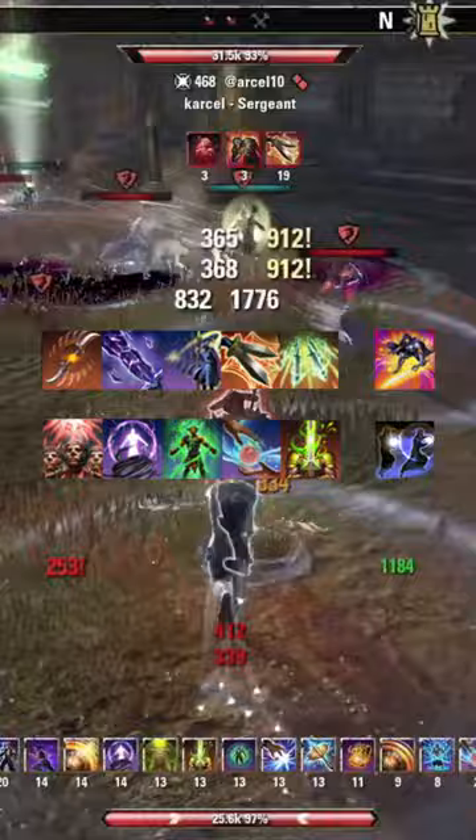On the back bar we have Blinding Flare, Hurricane, Resolving Vigor, Dark Deal, Rally, and Temporal Guard.